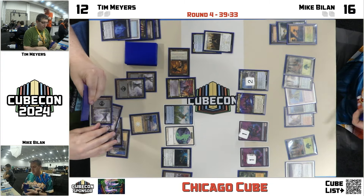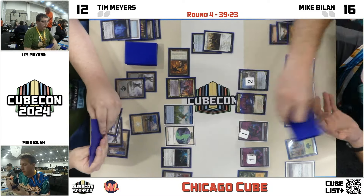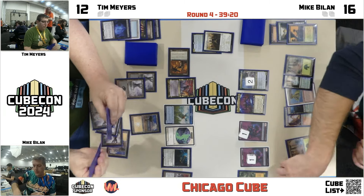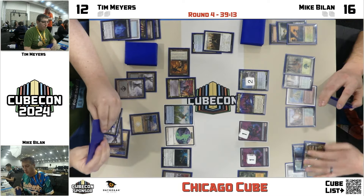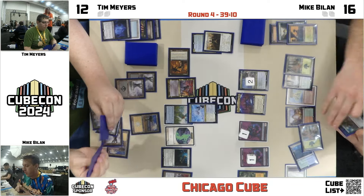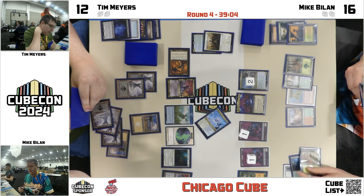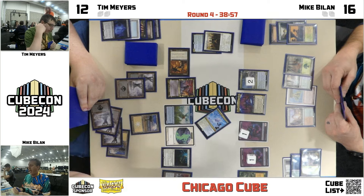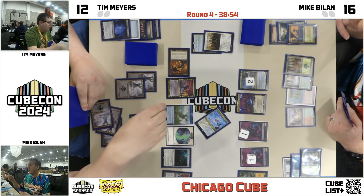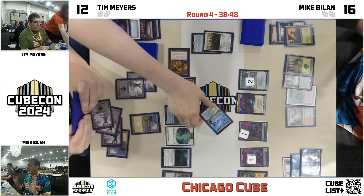This cube with the mana curve going up to six or seven mostly. Primeval Titan kind of doing a just — it's just a six-six trampler with a little bit of value. Are there any other than Field of the Dead that are Primetime payoffs going on? He tutored up Commercial District, which is really about as good as it gets. Balan doesn't have much removal, but here is Assimilation Aegis — this is choice: it's like Oblivion Ring, and you have this equipment that makes creatures a copy of it.